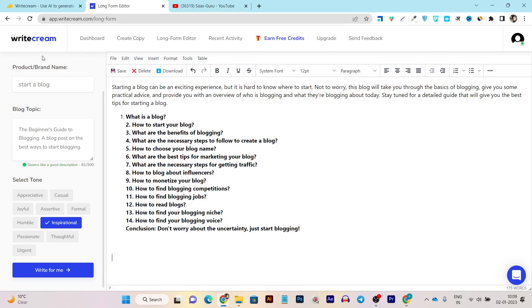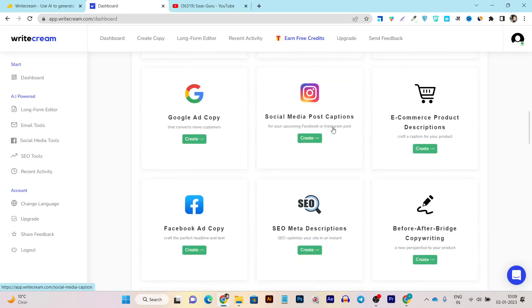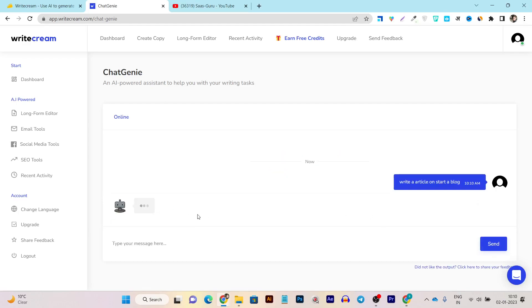Now let me show you one of the great features they've implemented after the platform update. This tool is called RiteGenie, and it's a very good variant of ChatGPT. I'll click on it and within a few seconds I can communicate with this chat AI to get suggestions or write anything. For example, I'll give it the command to write an article on 'start a blog' and click the send button.